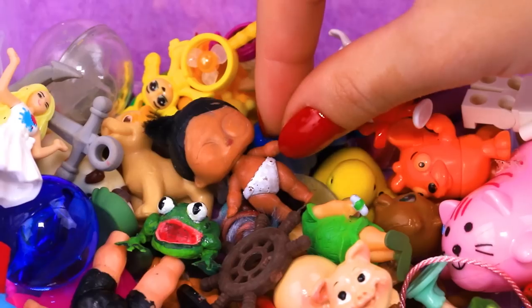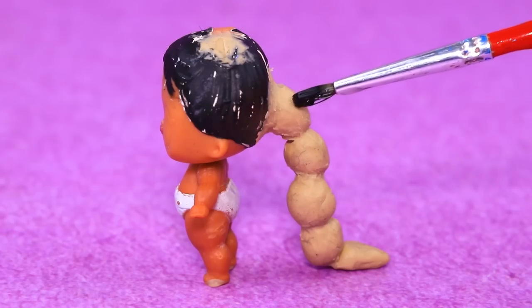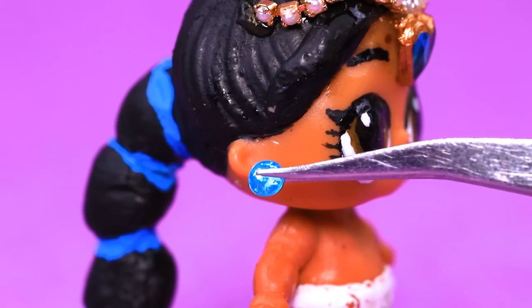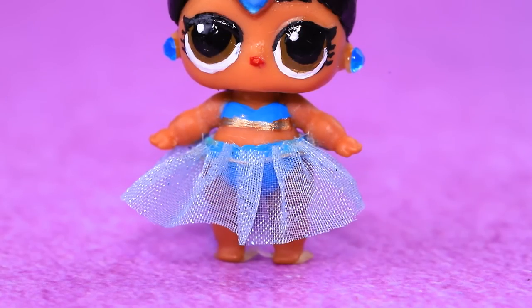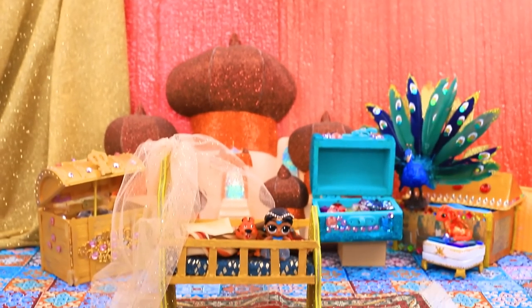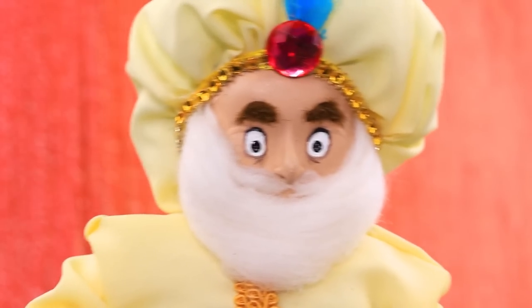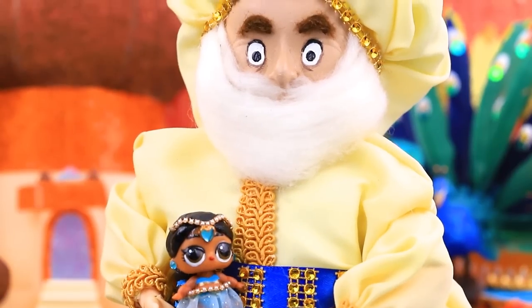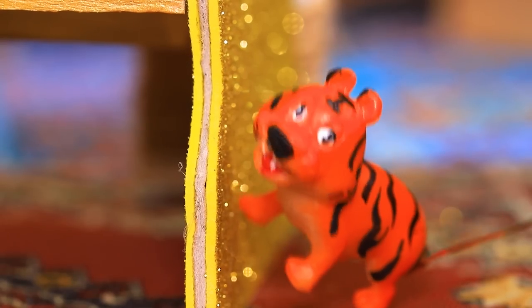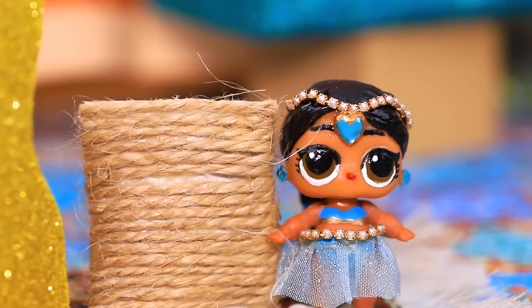We picked an LOL little sisters doll from a pile of toys — we're going to turn her into Jasmine. Add clay hair and a heart decorates the forehead. Put on a blue outfit with a tulle skirt. She's always with her tiger cub Rajah. Jasmine lives in a gorgeous palace in the center of Agrabah — her father is the ruler of this wonderful city. Who's being noisy? Are you bored, sweetie? Tiger will keep you company! Raja, don't do that — you can't scratch the furniture. I'll bring you a scratching pole — that made the tiger so happy.